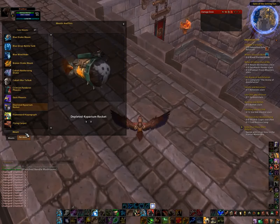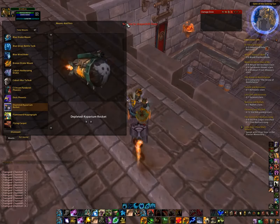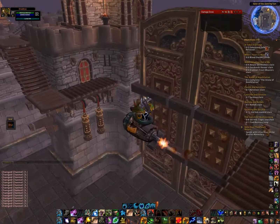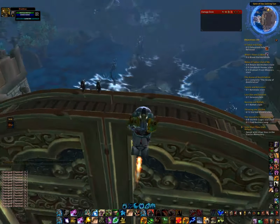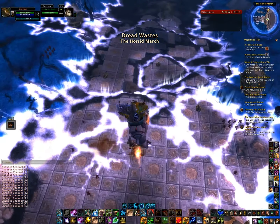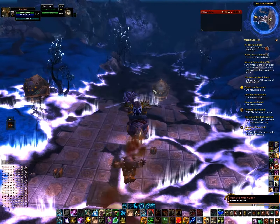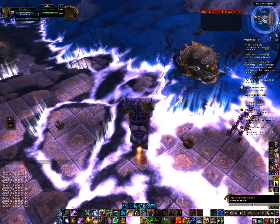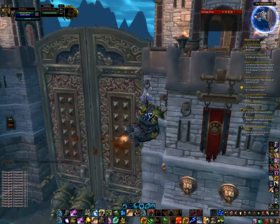I'm going to switch to another mount they give you in the beta - the big fat rocket. Flying through one of the areas here, there is a boss that you fight in this particular spot. A giant Buru-type bug bashes these doors in the dungeon and you fight it in that courtyard. You can see some Shah encroachment - that's what all the black smoke is. This area is populated by a lot of elites, including an elite catapult and an elite war wagon.